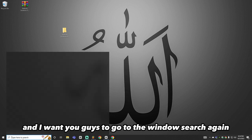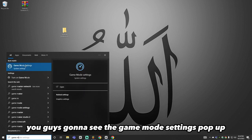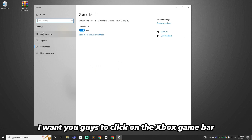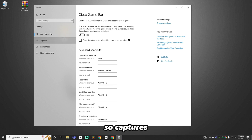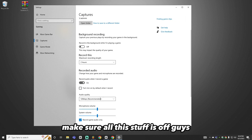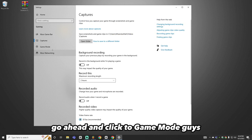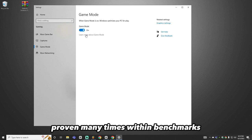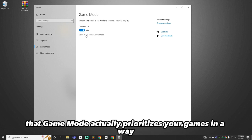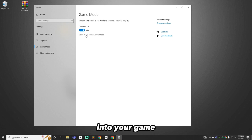In the Windows search bar, type Game Mode and open Game Mode Settings. Click on Xbox Game Bar and make sure it's off. Under Captures, make sure everything is off — you don't want Windows capturing in the background. Then go to Game Mode and make sure it's on. Game mode has been proven in benchmarks to prioritize your game and reduce strain on your PC from background processes, letting your components put the most resources into your game.